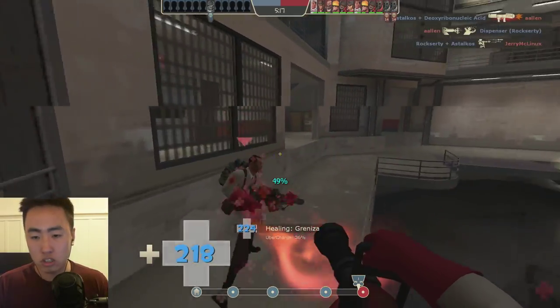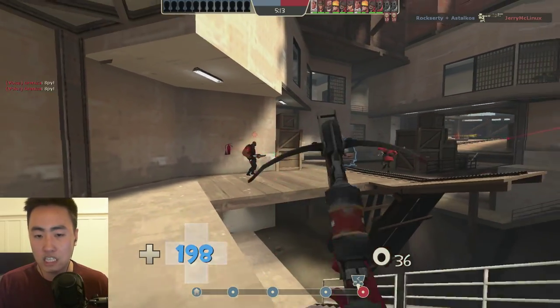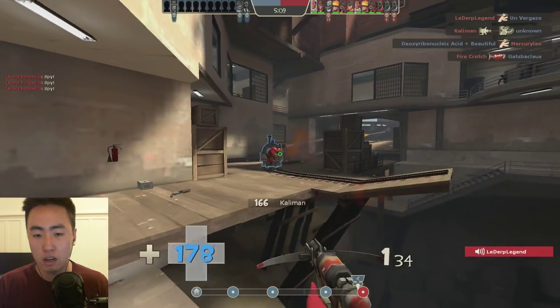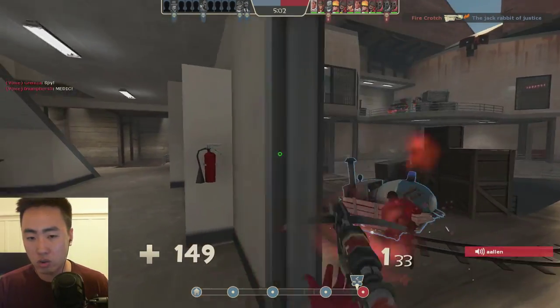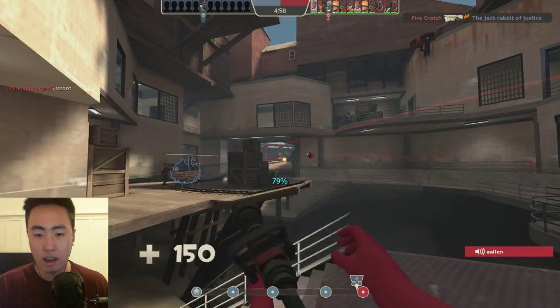You want to use the crossbow very intentionally. One thing you'll notice is that I use the little plus signs above my teammates' heads to know who to crossbow. I can also use them almost like wall hacks — if my teammate is low health behind a wall, I can use those indicators to figure out when to crossbow him, which direction he's going, and lead my shots to have a higher percentage chance of hitting.